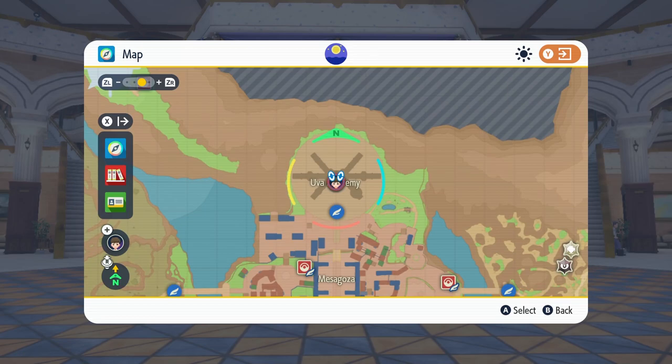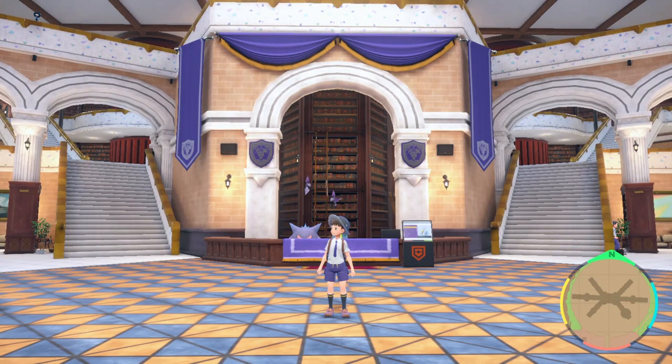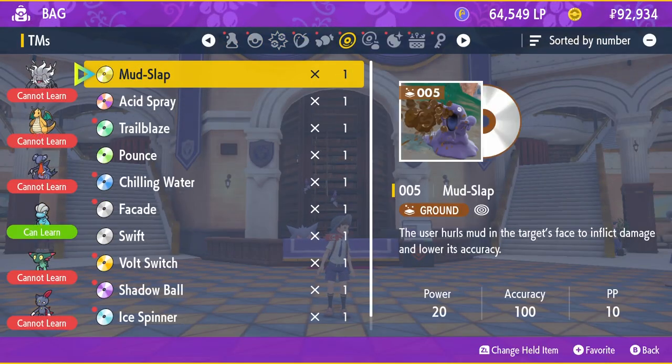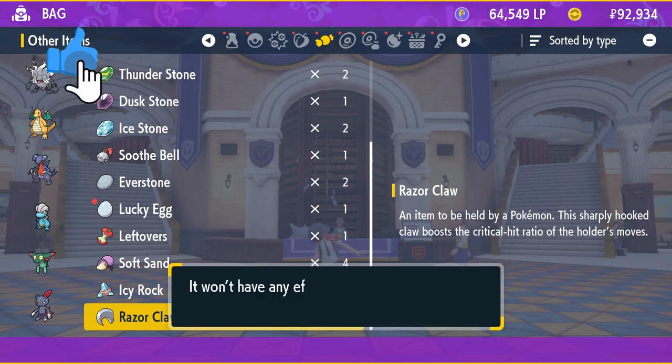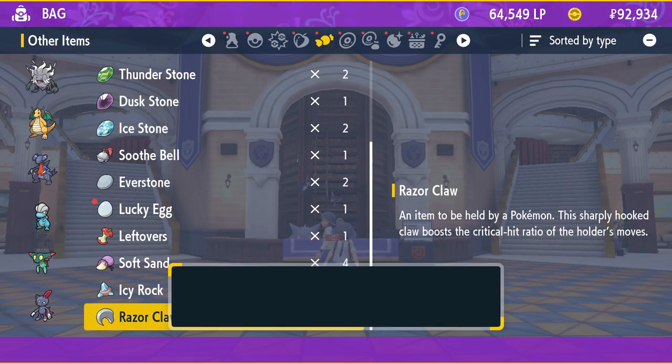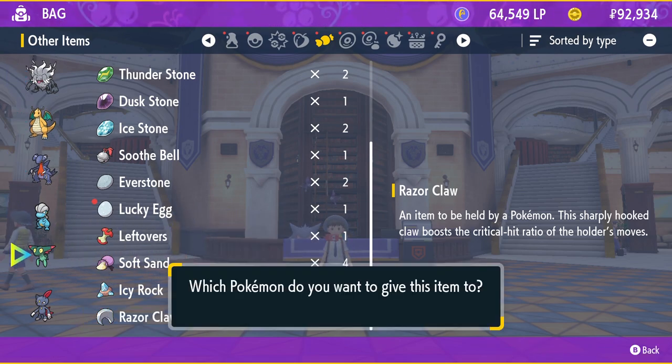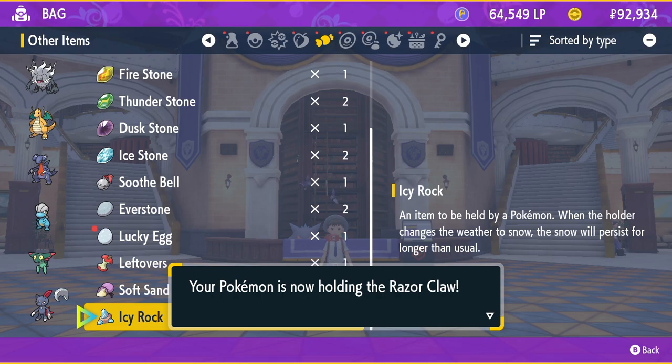Once we've got that, we need to make sure it's night time, which on the map you can see in the middle there's an icon to indicate that it's night time. From here, we need to make sure Sneasel is holding the Razor Claw. So go into your bag and give it to your Pokemon. Don't try and use it — go ahead and give it to your Sneasel, just like that, nice and easy.